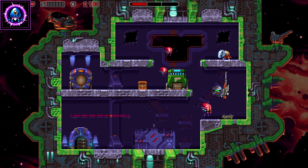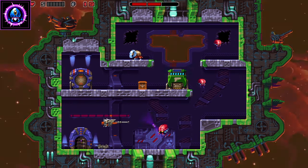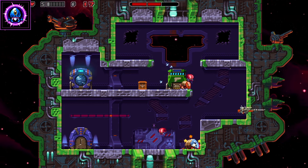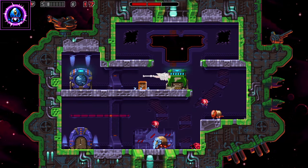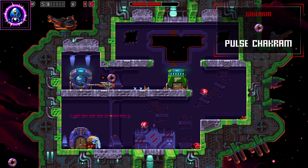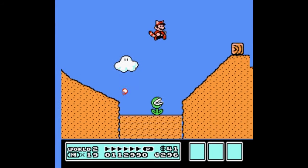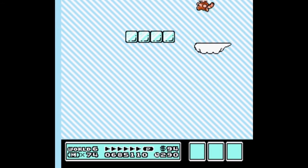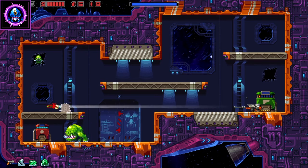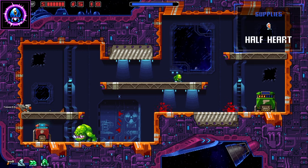As a roguelike, Super Mutant Alien Assault often felt like it was holding back. While each run has different stages, you'll quickly notice a lot of repeats. There wasn't enough variety in each playthrough, and I don't just mean the stage designs — the visual changes between galaxies are minimal at best. There's a reason why games will often jump from one extreme location to the next: seeing different backgrounds keeps you interested and engaged.